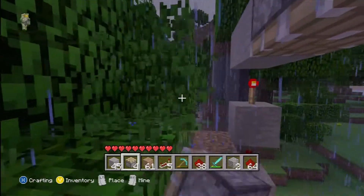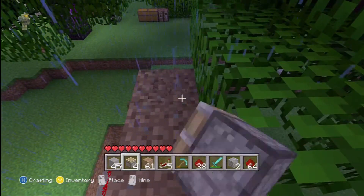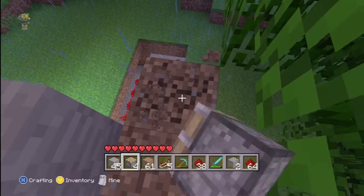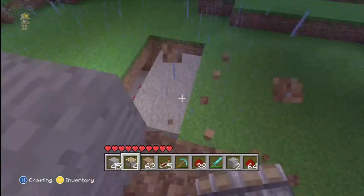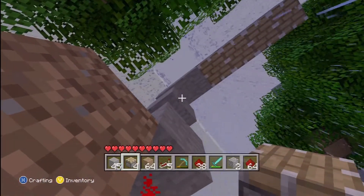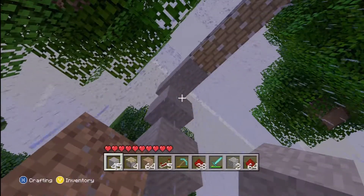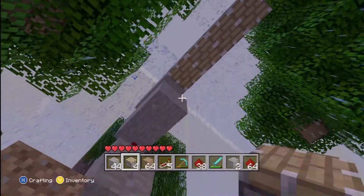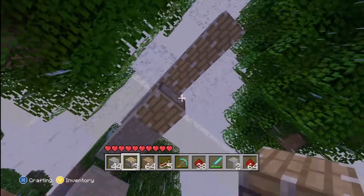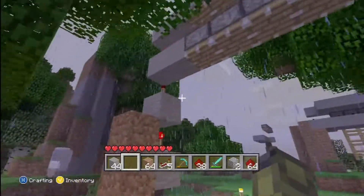All right, now go down — destroy your dirt or whatever — go down and arrive up there. Put your block right there, put your pistons — three, four. Now what you want to do is build back up.